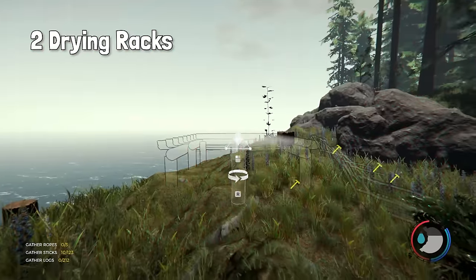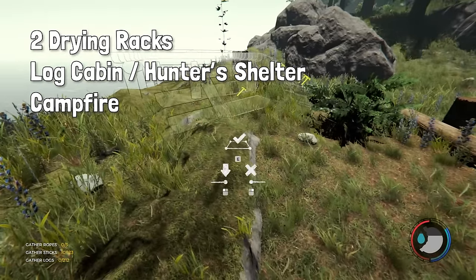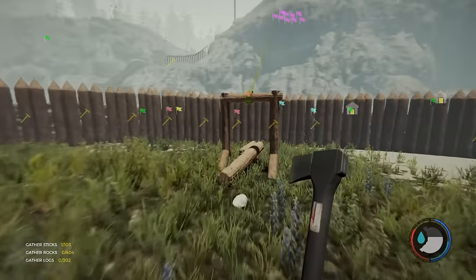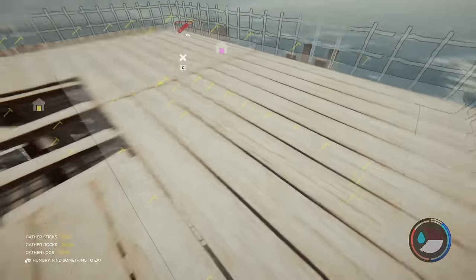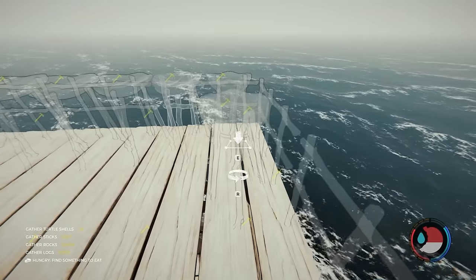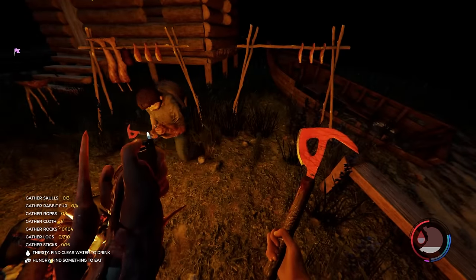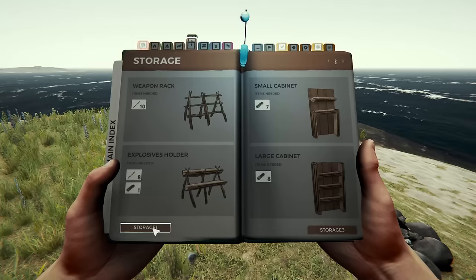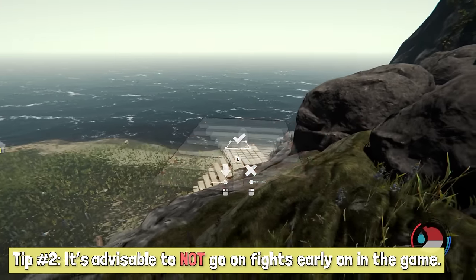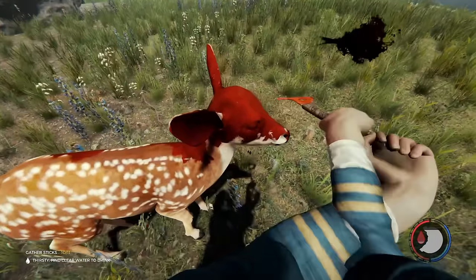You should have the following by day 3: two drying racks for meat, a log cabin or a hunter's hut, a campfire, and a steady supply of water, whether through a pond or a rainwater collector. Finish this off by building stone walls around it and you're all set. You can do all this by pressing the B key on PC and clicking on a blueprint, placing it where you want it and inserting your materials. The hardest part in the forest is picking the right spot to build your base and gathering the necessary materials. Everything else is rather easy to manage.